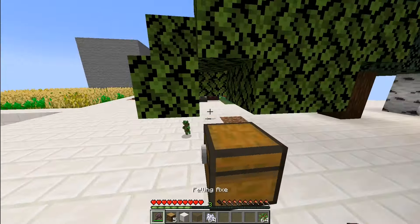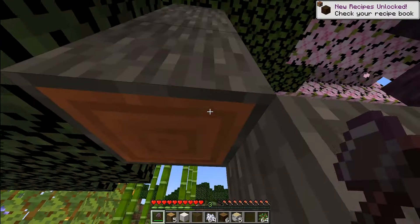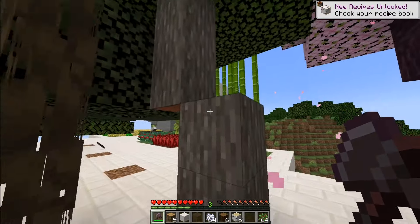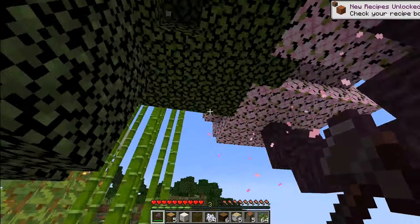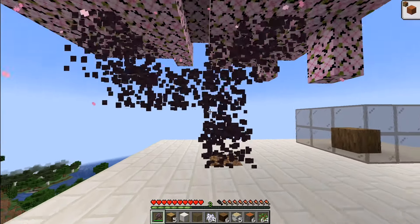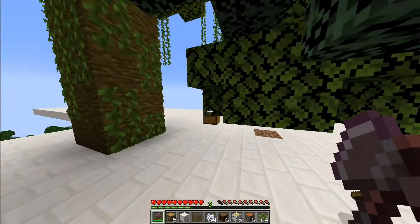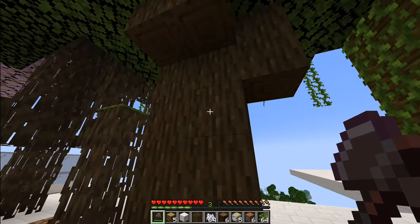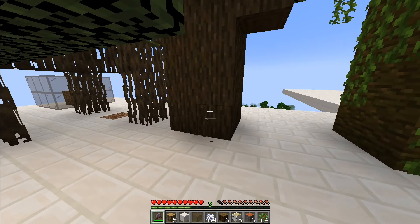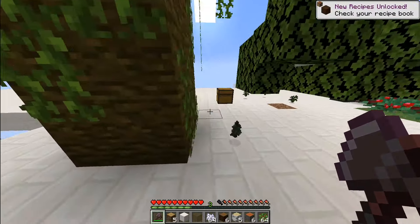Same with the spruce tree — perfectly good. Same with the birch tree. The acacia tree is interesting because of the curve, but it got that one too. The cherry blossom tree is kind of scary but it should work. Now we're going to run into issues, I'm thinking. This tree might cause an issue. No? It took out the whole thing. I was not expecting that.